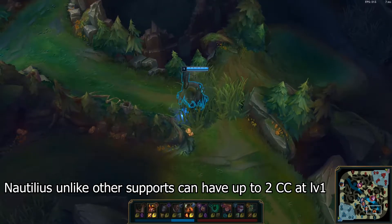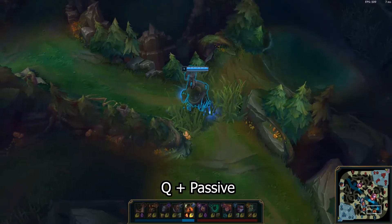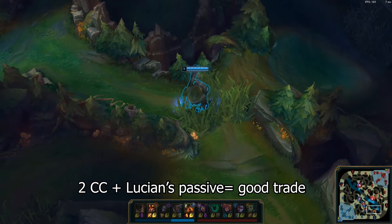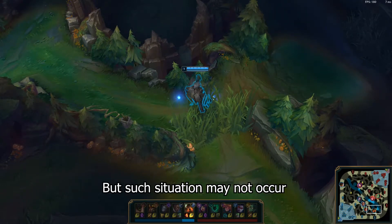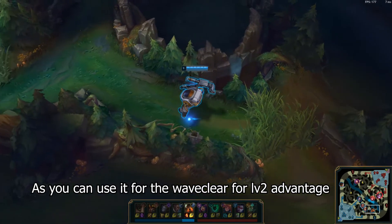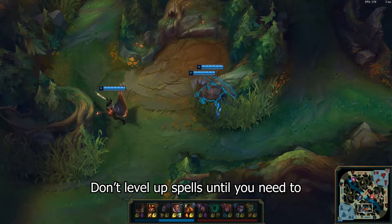Nautilus, unlike other supports, can have up to 2 CCs at level 1 — first with the Q and second with his passive. And Lucian has an extra attack with his passive as well. This means you can go for a good trade even at level 1. But such a situation may not occur, in which case E is better as you can use it for waveclear for the level 2 advantage. So it's recommended that you leave your skill point until you need to use that particular skill.